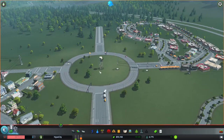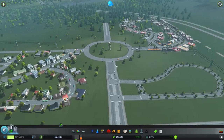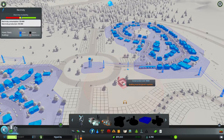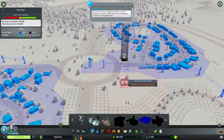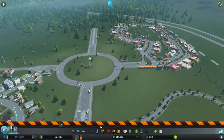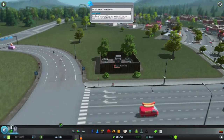One of the things I talked about last episode was that I don't like the fact that power lines come into this area. Over the last day I was able to find a mod that creates a power station. I'm going to try plopping this down — and there we go, beautiful! Now we have power, unobstructed, no power lines. The power station actually looks nice, it blends in.